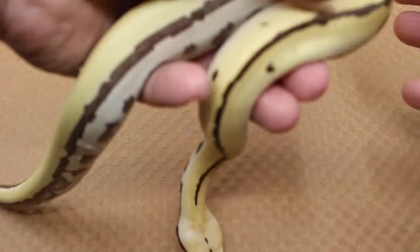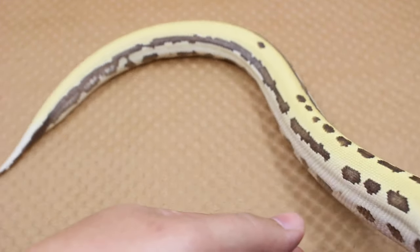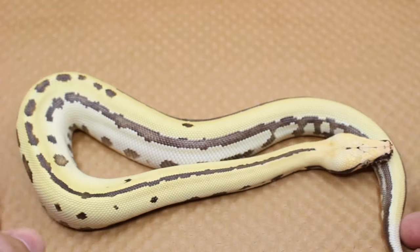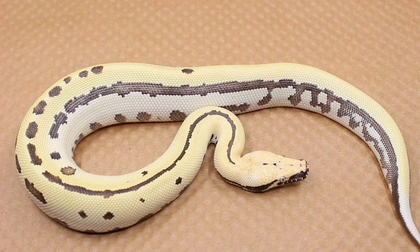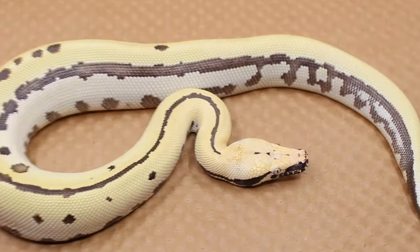For the next ones, all four of these are going to be blood pythons. Here's the first one, number two on my list. This right here is a Spectre — it's a three-gene combo, it's a Druid Golden Eye Matrix. Really nice looking, really like how it came out.